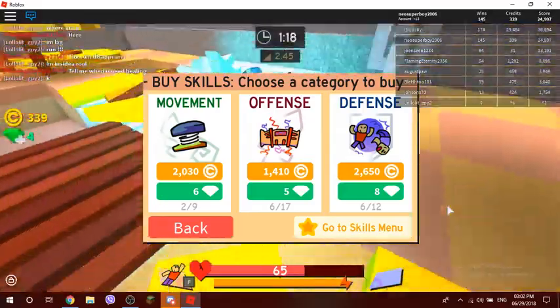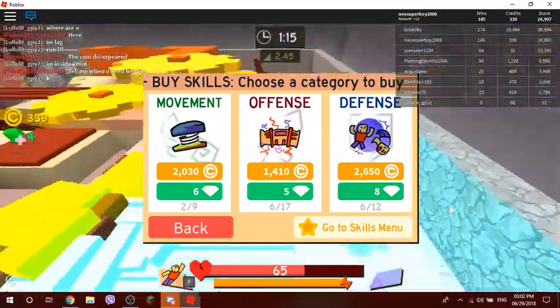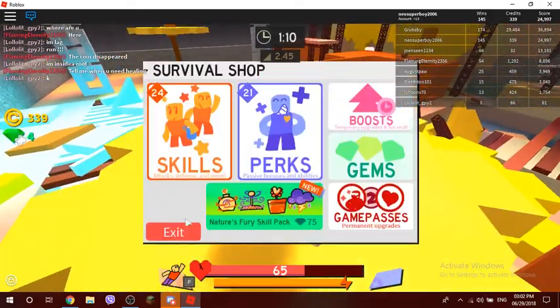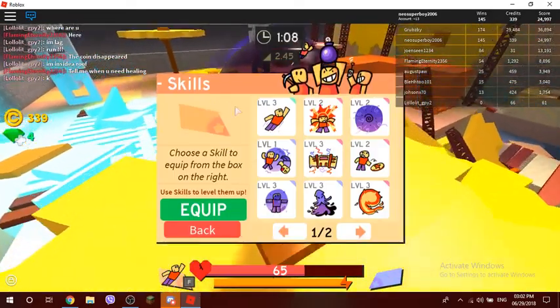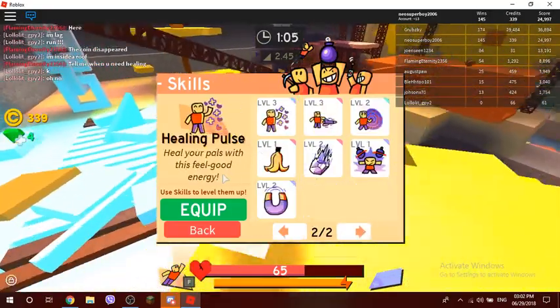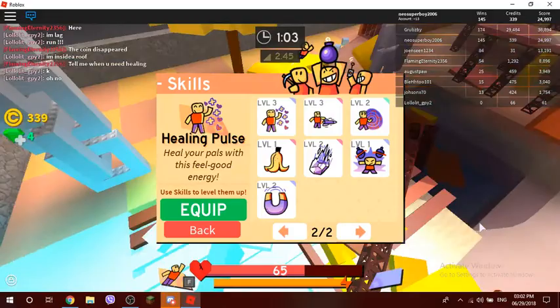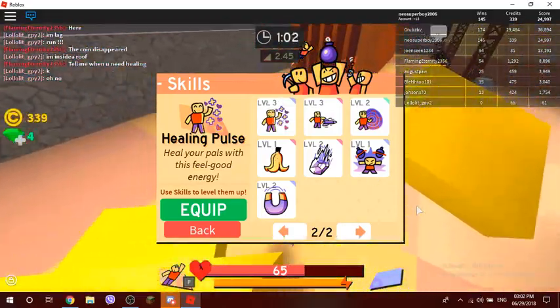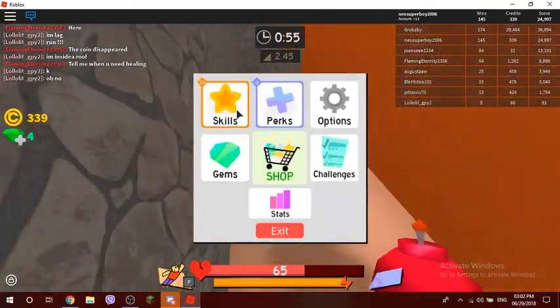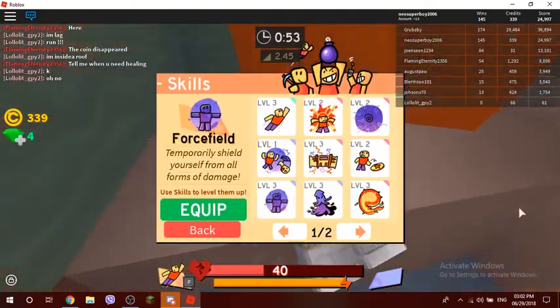I recommend you buy the defense skill, because one of the skills you might get is the healing pulse, which lets you heal your friends and yourself. If this skill is at max level 3, you can heal yourself a little bit. You could also get the force field.